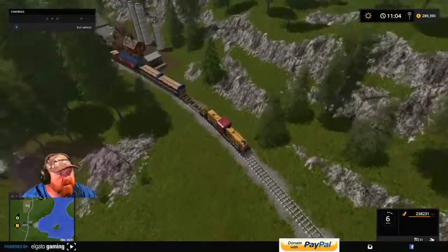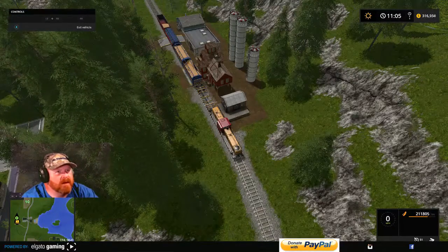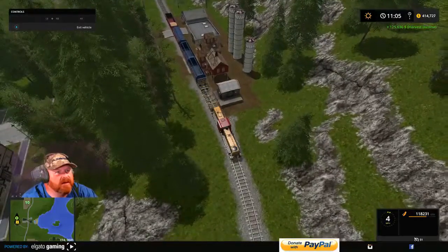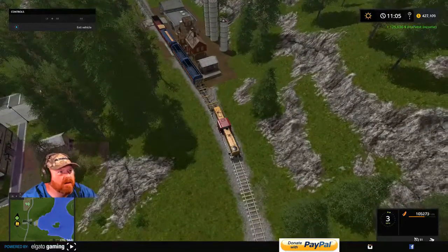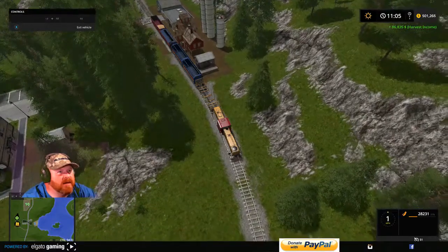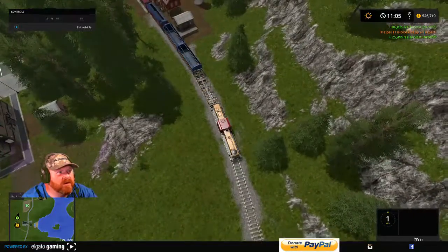We're going back up to the first hopper — and there should be that one right there. We're going to dump. Look at that price go up folks — oh my god! That's enough to buy field one right there! $125,636! Wow!